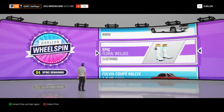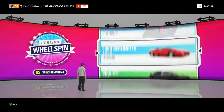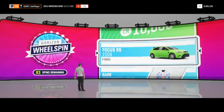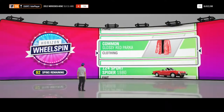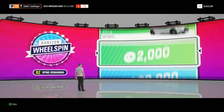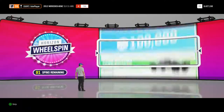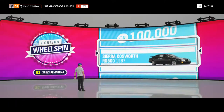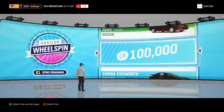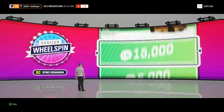And we have got some epic floral wellies, I can't see us ever wearing those but there you go, not unless we change to a female character of course. Next up, 10,000 credits, again straight into the bank, and next up we have got 15,000 credits, again straight into the bank. And next up we have got 100,000 credits, very nice indeed, again straight into the bank account, it all adds up of course.